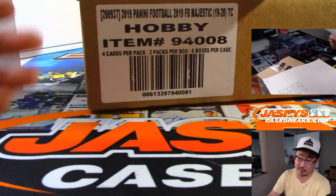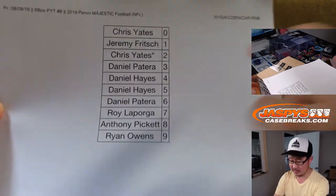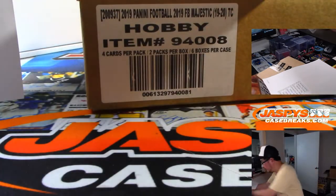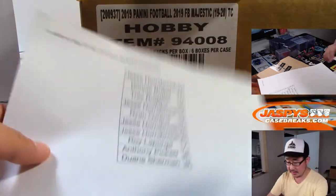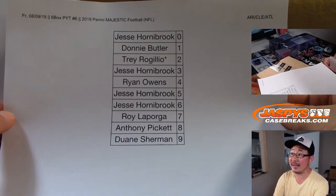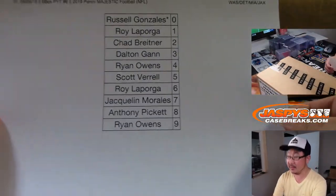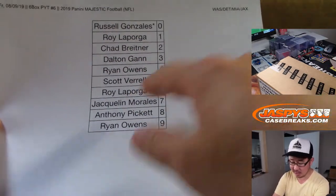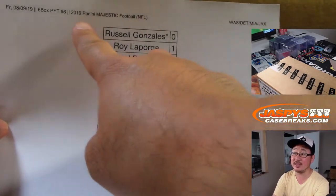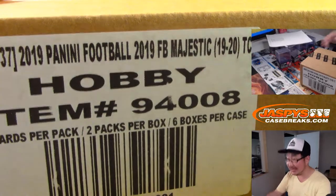We did all of the random number blocks in a separate video, so here's this one for those teams. There is this one for Arizona, Cleveland, and Atlanta. And last but not least, there's this number block for those teams. It works just like our number block breaks that you've seen on our website, but just for those teams and just in that break. Here's the case, let's get it going folks.